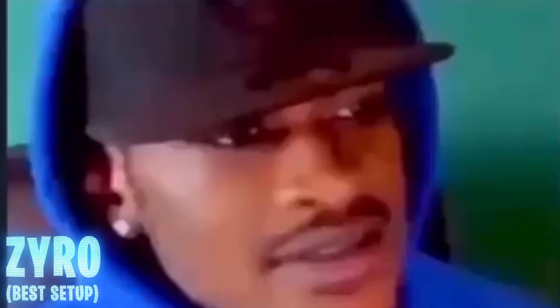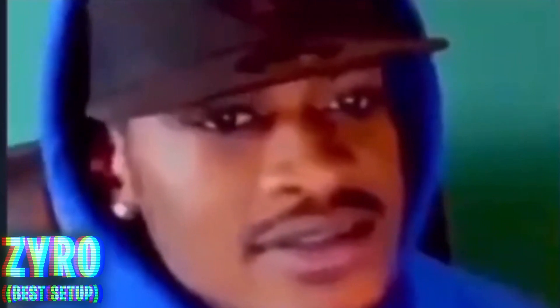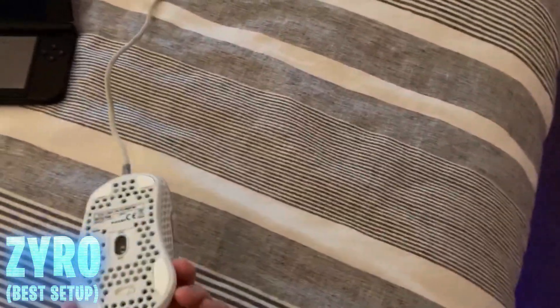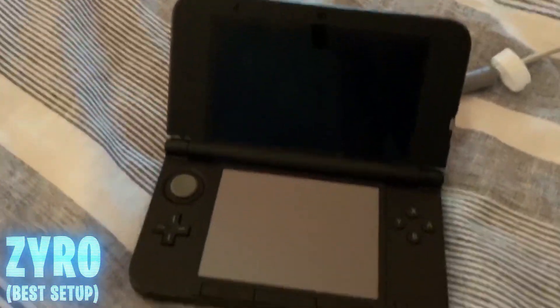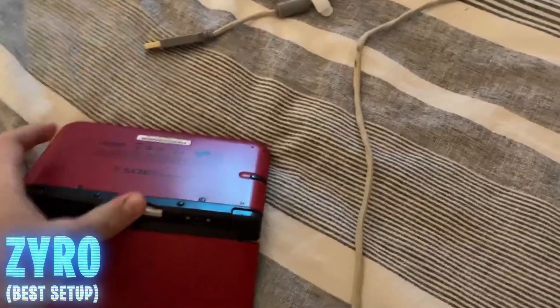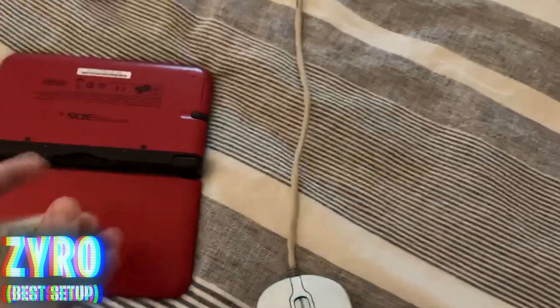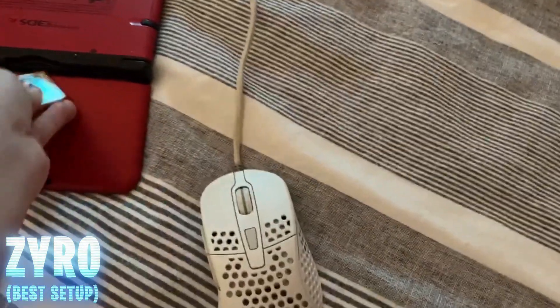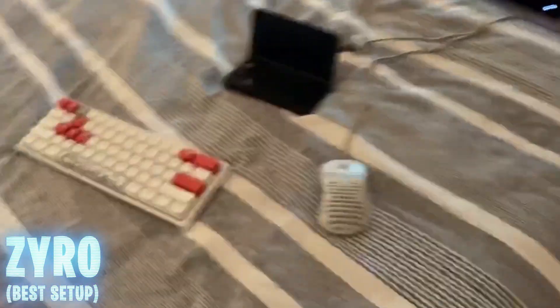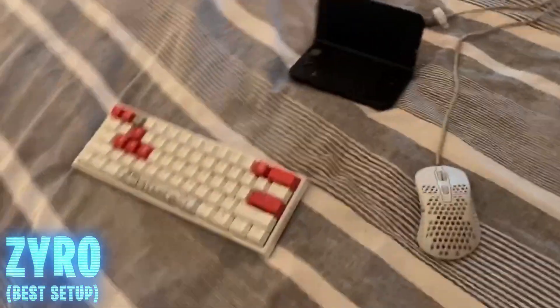Yeah, this is ten thousand dollars. You already know — Ducky One 2 Mini, extra fee M4, and this is my god monitor. 3DS — you already know, it's red for the boys, got a game in there just grinding out Call of Duty Modern Warfare. This setup's pretty clean — got some LED lights, pretty cheap, you can cop them anywhere. Nice gaming chair.